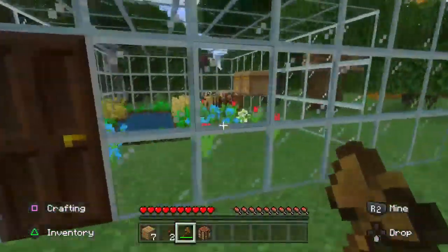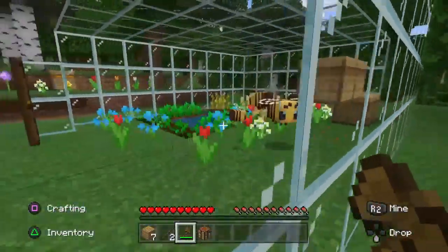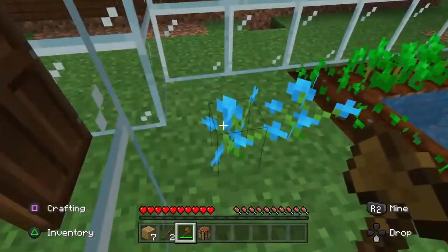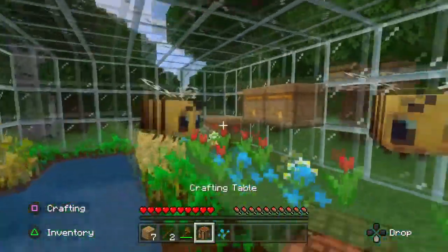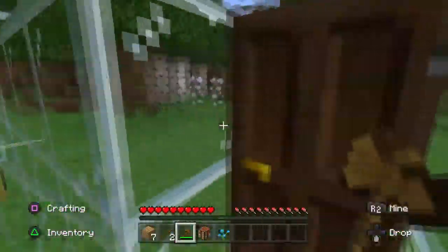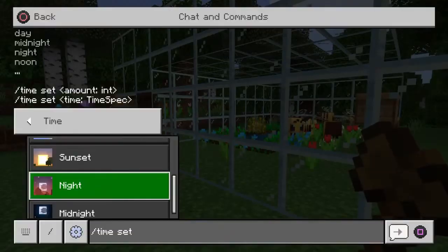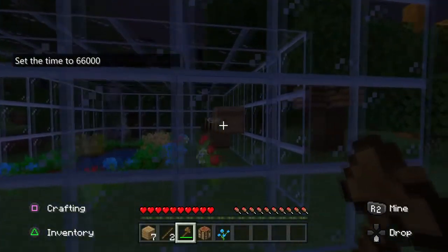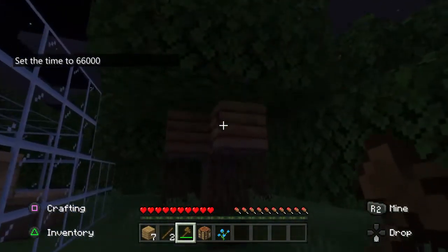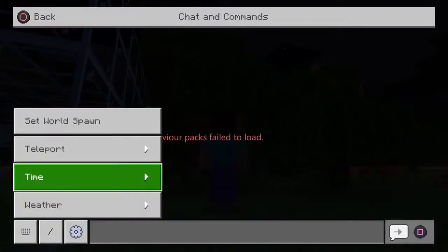Just like in real life, bees use flowers for pretty much everything — gathering pollen, spending their lives going from flower to flower. If they can't find pollen they return home, and once they've found pollen they return to the nest to make honey. If a bee doesn't have a home nest it wanders until it finds one. Bees don't like rain and they sleep at night, returning to their nest when it rains or gets dark.